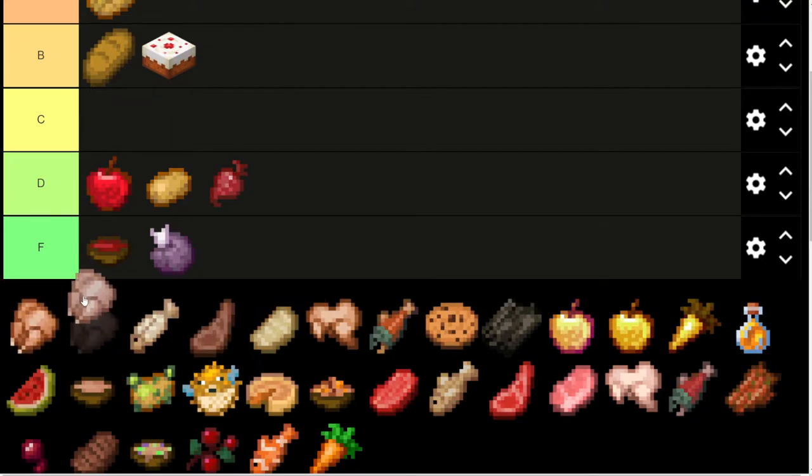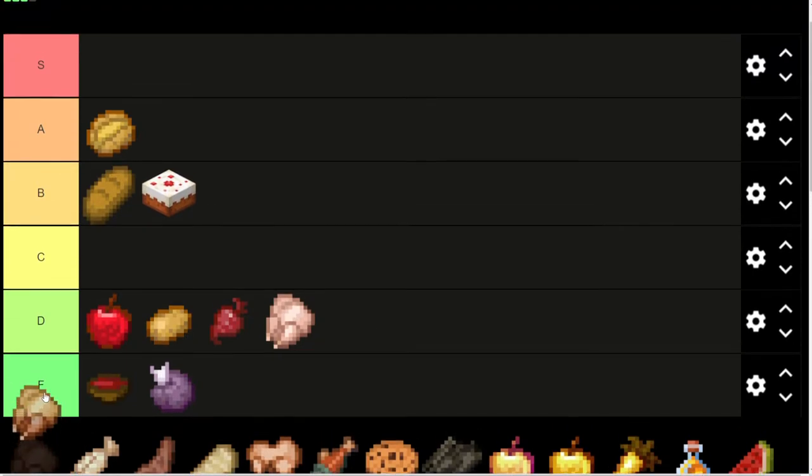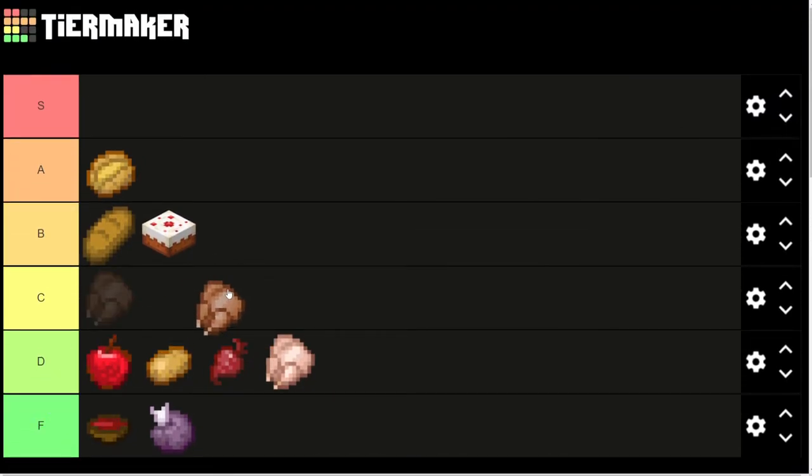Chicken — let's do raw chicken and cooked chicken. Raw chicken is going to be D tier, probably not something you want to eat. It could give you salmonella, which is in the game, or at least that sickness is — I don't know if it's actually called that. Cooked chicken is A tier, though. It's a good food.